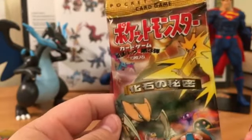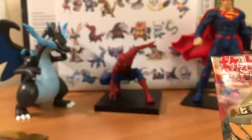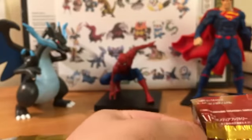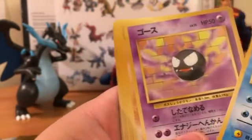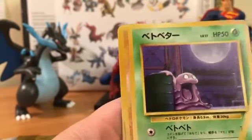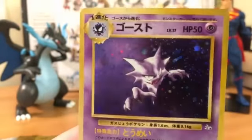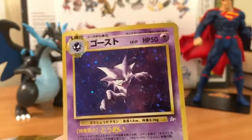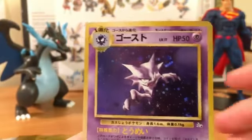Next up we got the Fossil booster pack. These are some of the first Pokemon packs from Japan, so it's really fun to open these two decades later and have them in good condition. We got a Tentacruel, Gastly, Sandslash, trainer, Tentacool, Ekans, Grimer, Geodude, Aerodactyl, and a Haunter. It was really unusual to see a holographic that wasn't in its final evolution stage - so we got a Haunter.